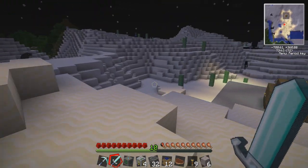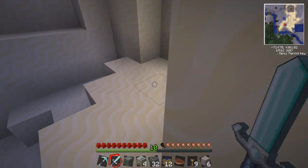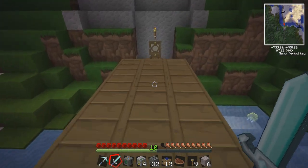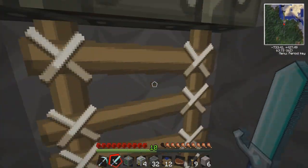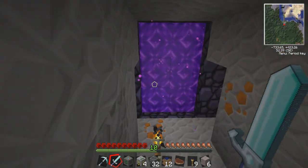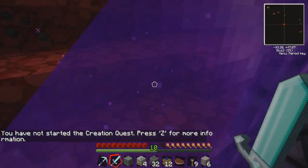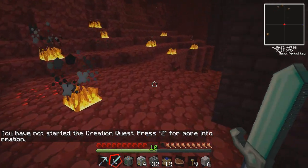Just a couple of werewolves. There's an enderman over there just carrying around a cactus. I still don't like endermen that much — the concept is cool, and I need to make a series about going to the End at some point because I've never done it. But I just don't care for them carrying around random blocks. I feel like one could just walk over and pick up my quarry and walk off with it. I wish there was a way to turn off their block-carrying — to me that's kind of dumb and annoying.